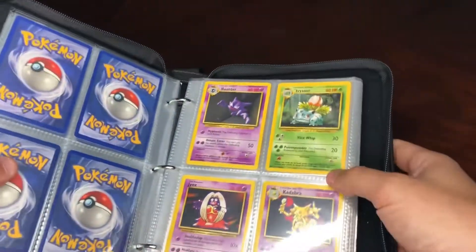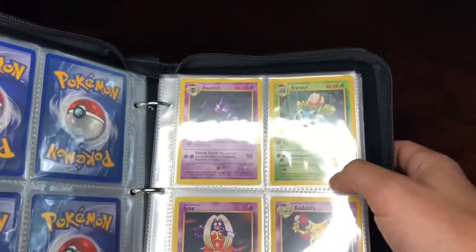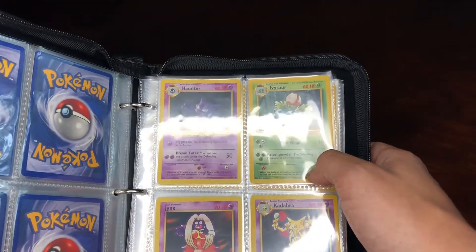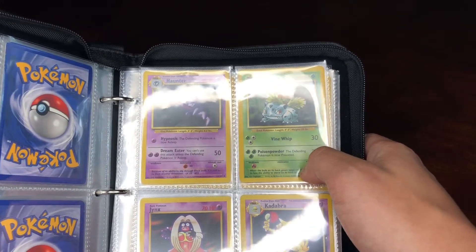Did you know that the gender of a Pikachu can be determined by its tail? If the end of the tail is long and flat, it means it's a male. The tail of a female species is shaped like a heart at its tip. However, when they evolve into Raichu, their tails look more similar to each other.